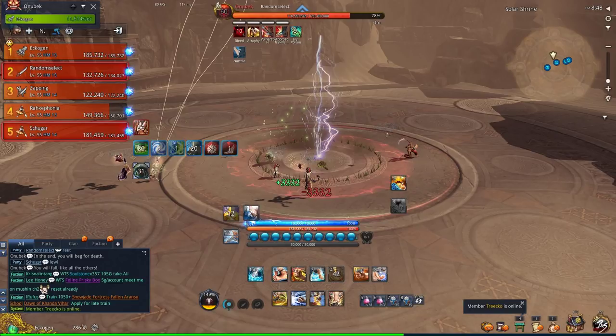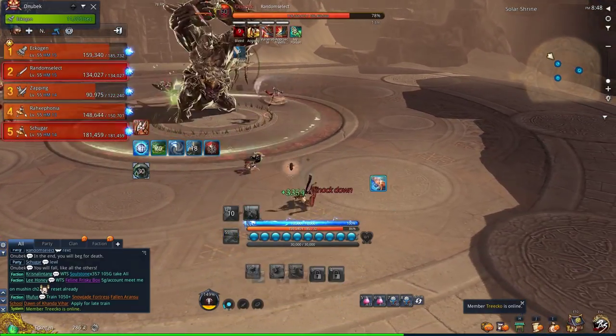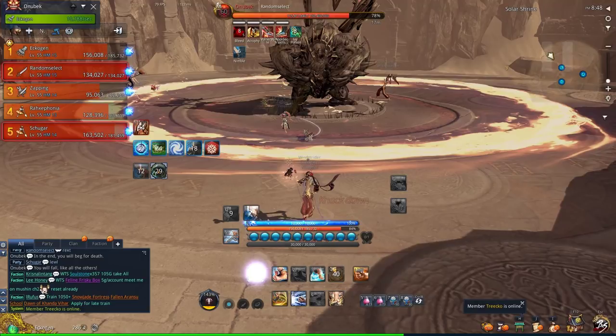Mechanics in normal mode happen at 80 and 30%. In hard mode they happen at 90, 60, and 30%. He's going to jump to the middle of the room, causing a small AoE knockback when he lands, and then there's a shockwave AoE. You need to either jump over it, iframe it, or use an approach skill towards the boss to avoid getting hit.